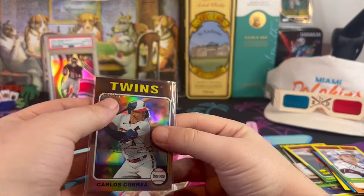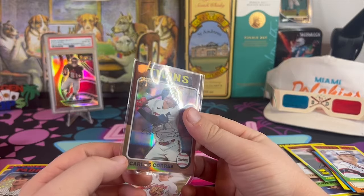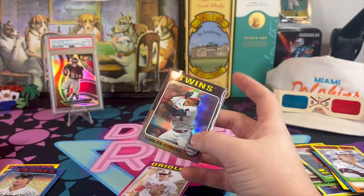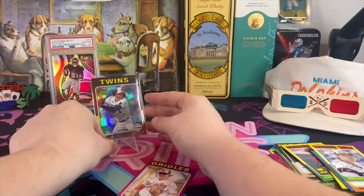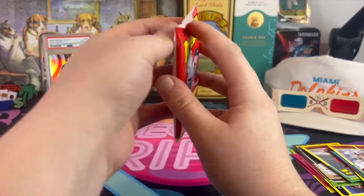It's hard to see but it's right on the border of all the colors there, so it's a little tough to see — but that is a numbered to 575 Carlos Correa card. Get that up there and we continue.